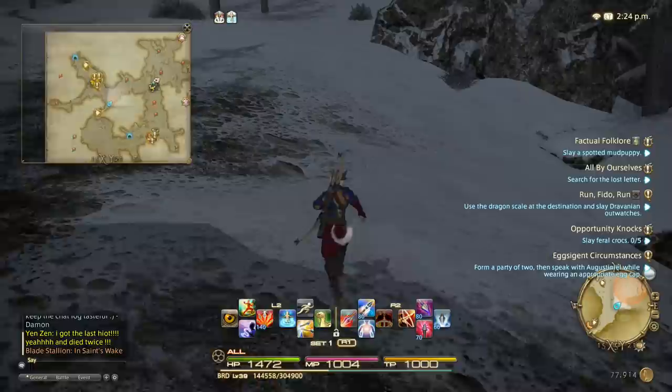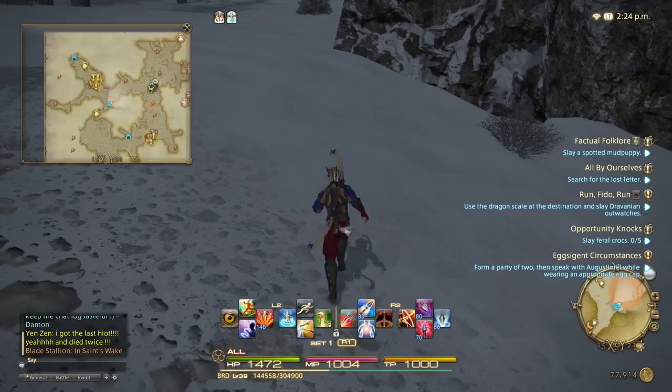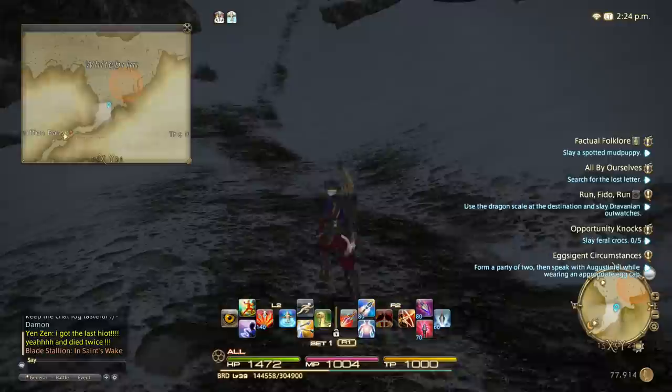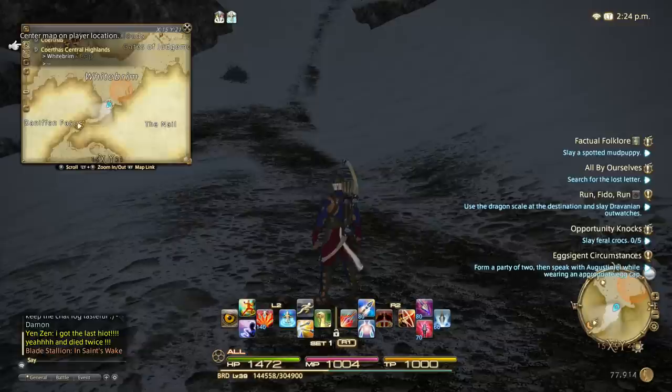And if I just wanted to zoom out or zoom in and get a closer view, the map will always move with me — centered on my location. So it will help you find out exactly where it is you are in the world.